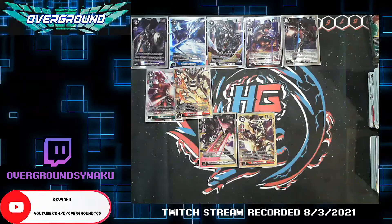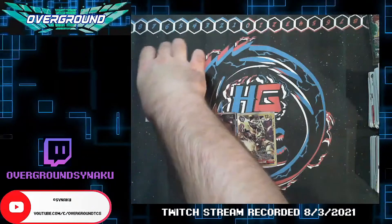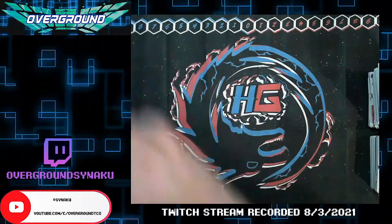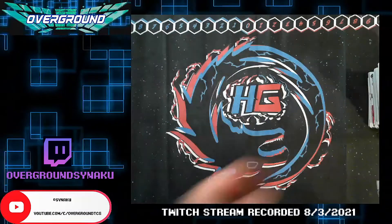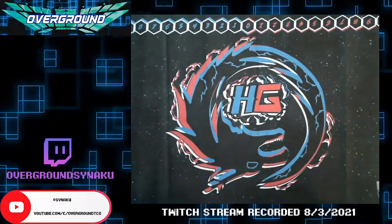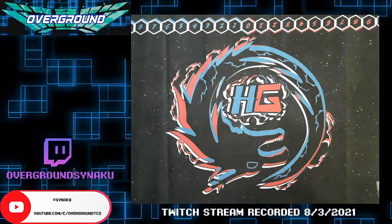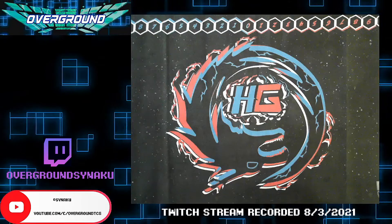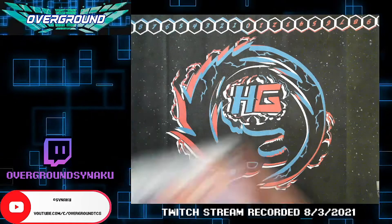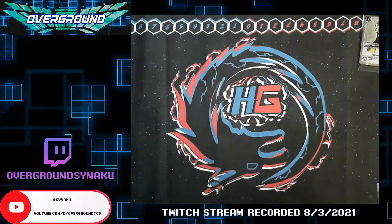All right, so we got two Defeats, two Chaos Gallantmons, two Zwarts, a bunch of white HPDs. This is not where I wanted the direction of this box opening to go. For a set called Battle of Omni, I've not pulled nearly enough Omnimons. Thankfully we still have more boxes on the way — this is just kind of the first taste. The next tamer is killing me. At least we got three different tamers — it's not like the BT4 openings where all my tamers were either all Yamato or all Izzy.